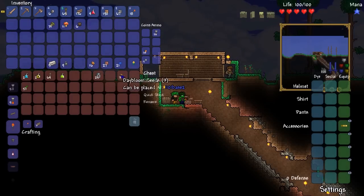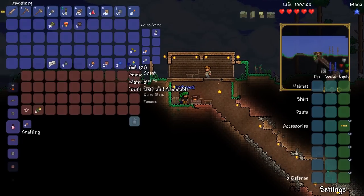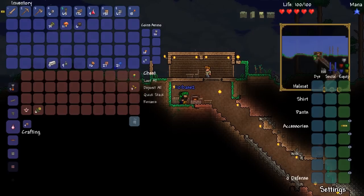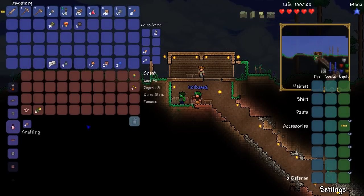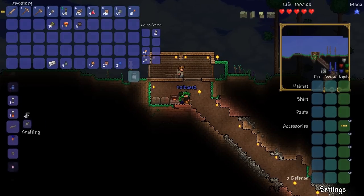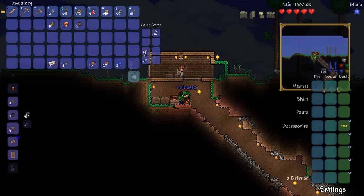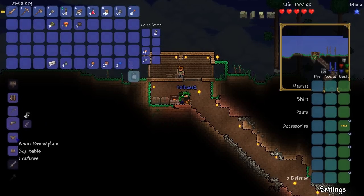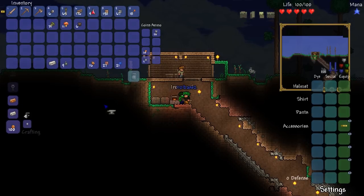I still can't craft a sword. Yeah, we may need an anvil, so let me see if I've got enough. I have an iron bar if you need it. Give it to me — I got five. So let's open this up. Where is the anvil? Anvil! That took four, so I barely had enough.